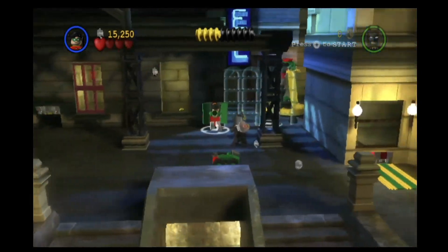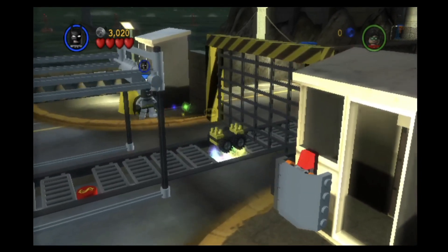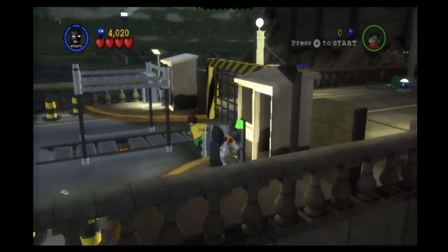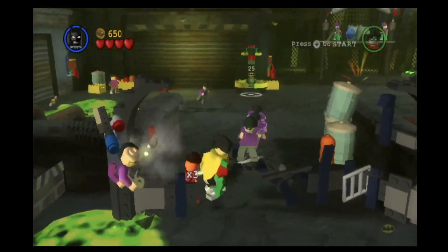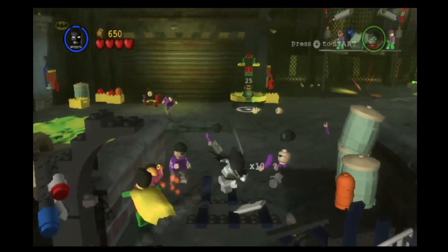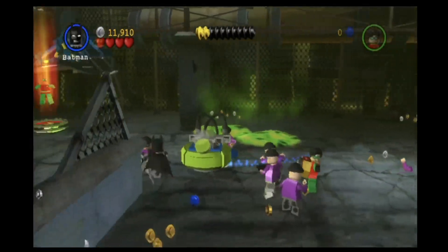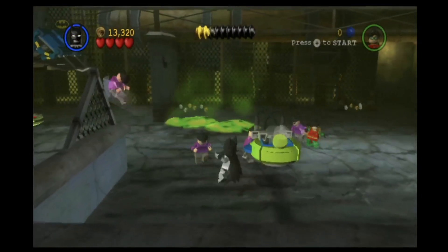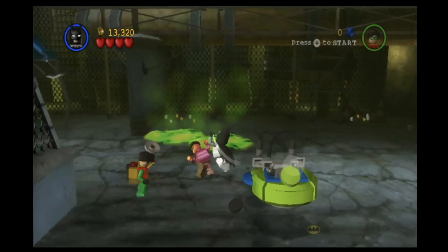Lego Batman plays like other Lego games — simple combat, breaking and building stuff, and solving some puzzles. But the game adds some twists that work for this comic book universe. Combat is a lot of fun because you're given plenty of goons and bosses to beat up. It's easy to attack with the B button and grab bad guys with the Z button so you can slam them to the ground. Occasionally you'd hit a goon and they would fall into the ground and get stuck there, flailing their legs — such a Lego game thing to do.